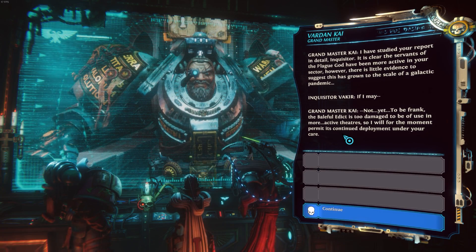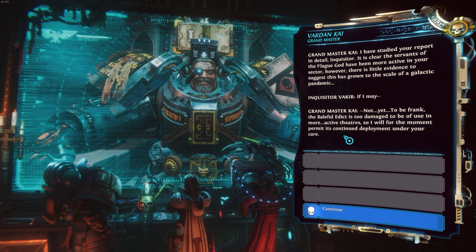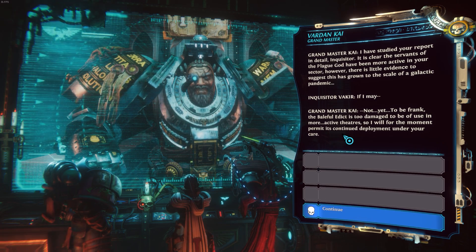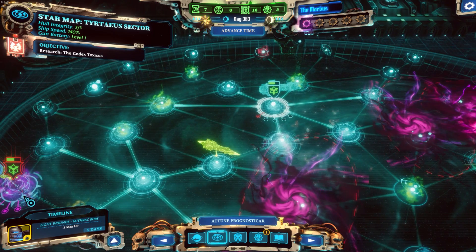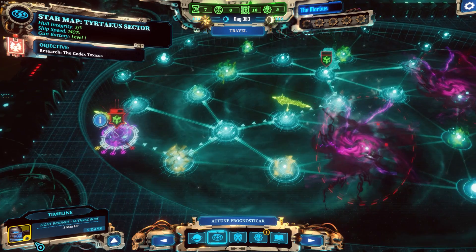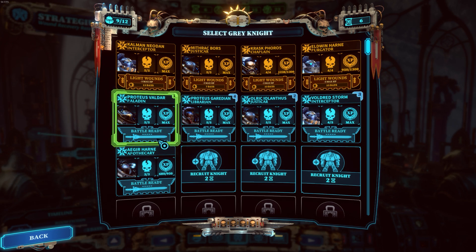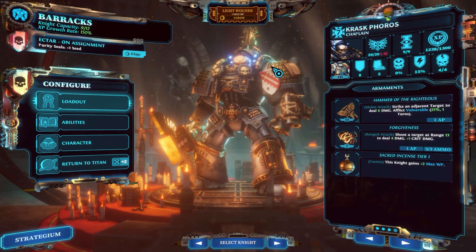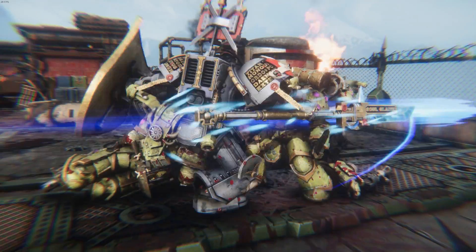Even Grandmaster Kai becomes an even bigger jackass to you, and starts requesting resources from you. If you don't have max speed and at least two prognosticars ready before you transition to the expanded map, you will struggle to reach even one bloom. That's why it is in your best interest to delay the craft world mission as much as possible. One last tip: make sure at least eight of your Grey Knights are fully geared and fully leveled before you do the final mission. I learned this lesson the hard way. That's my guide for managing all the ship-based mechanics.